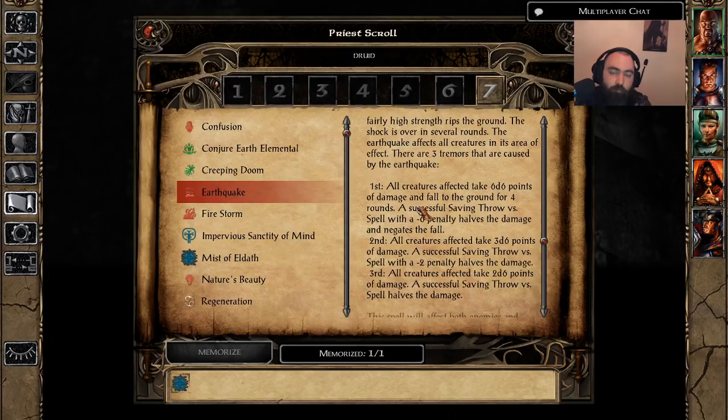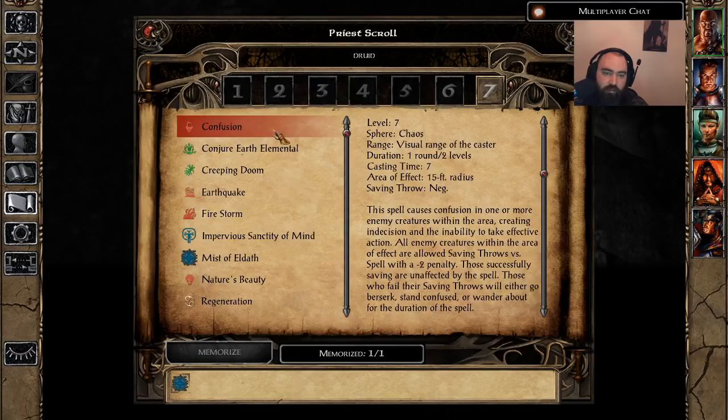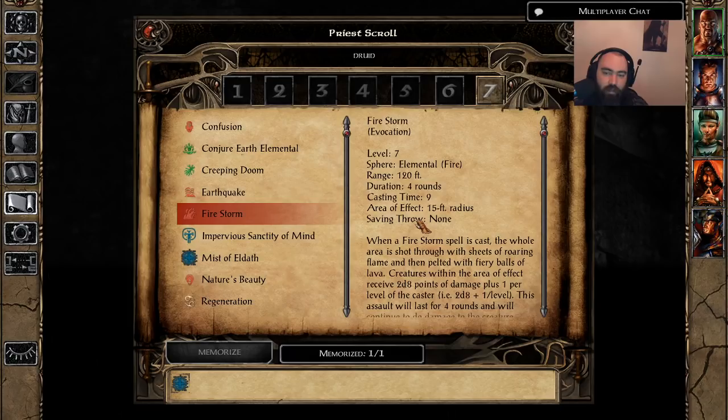In and of itself it's not a bad spell — if this were party-friendly I'd probably call it a strong A-tier. But the fact that it hits party members too makes it C-tier all the way. The only time I'd ever use it is running a very heavy Cleric, Druid, Shaman party, and even then it's just tough. Druid and Shaman only, same as Creeping Doom and Conjure Earth Elemental.